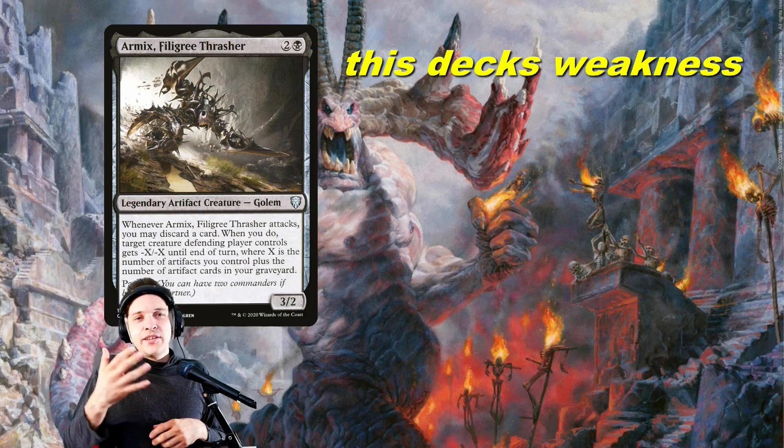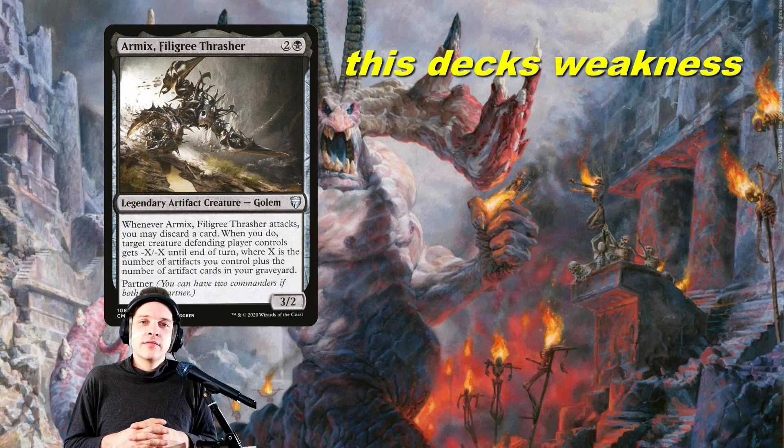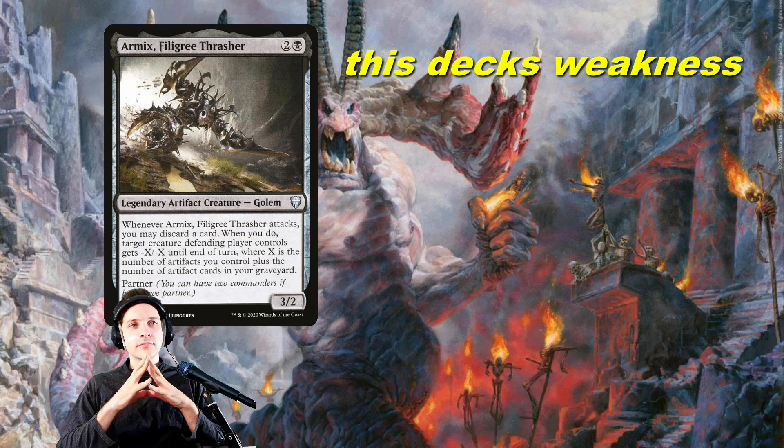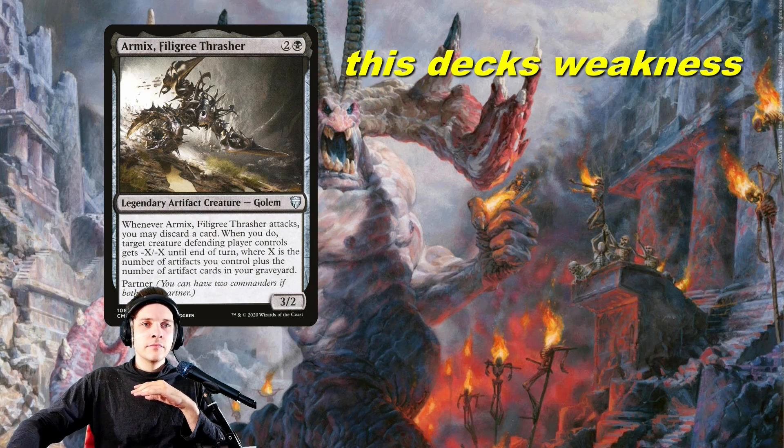What about this deck's weaknesses? I don't think it has many big weaknesses — a few small ones. Non-creature stacks can kind of hurt it. But non-creature stacks are harder to tutor and usually don't come down as fast. You might get a Rule of Law down fast, but usually creature stacks come down fast because they want to cast something like Tymna and start attacking and gaining value. So mostly people prioritize hate bears.